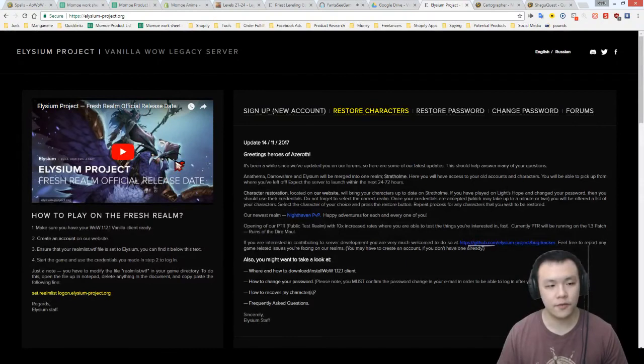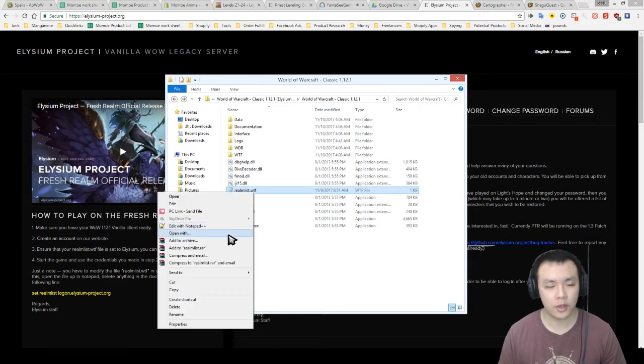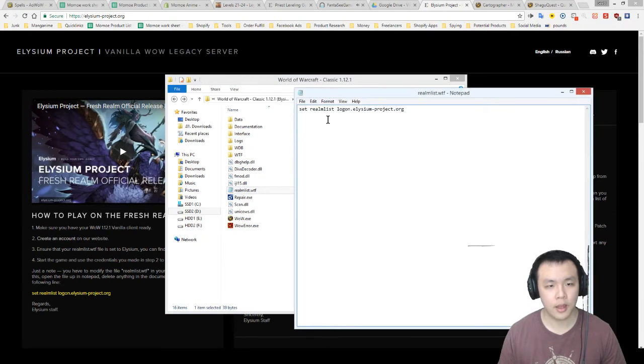To connect to the Elysium server it's very simple. Go into your game files and change one thing: open the file called realmlist.wtf using Notepad or Notepad++. The file will say a different server like Stormrage. You just need to change that one line of code — copy and paste this line: 'set realmlist logon.elysium-project.org'. That tells the game to connect to the Elysium server when you launch it.